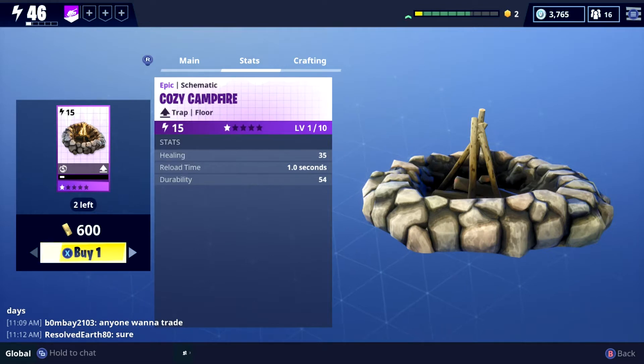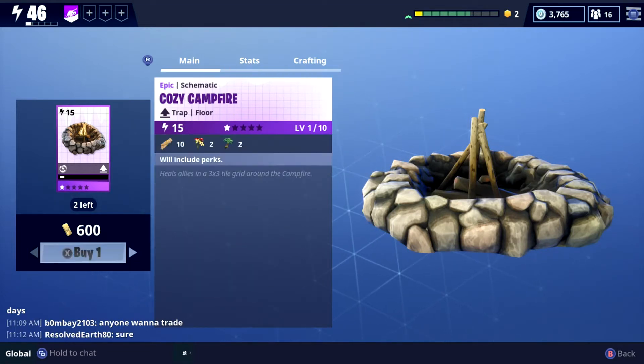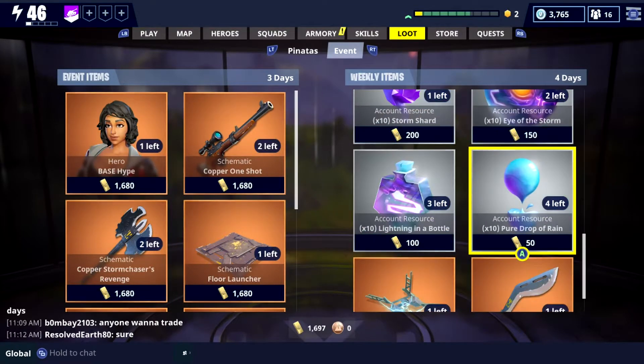Healing starts off at 35, reload time of a second, and durability 54. For crafting you need planks, flower petals, and fiber. Obviously that's going to change as you level up. So let's buy one of them, let's purchase that.